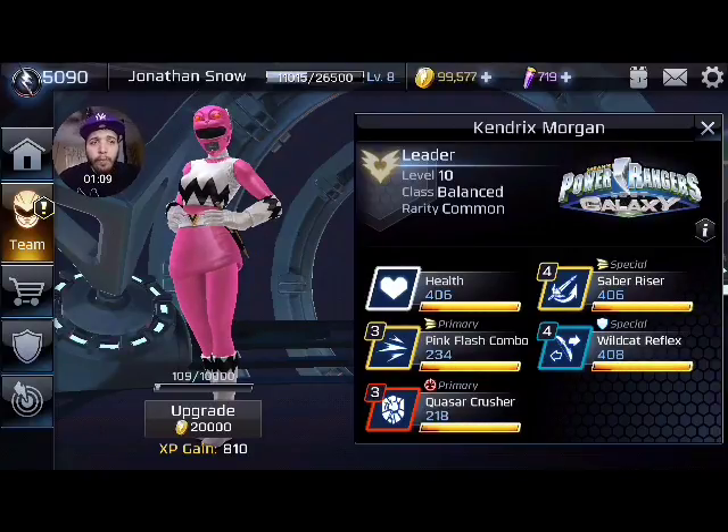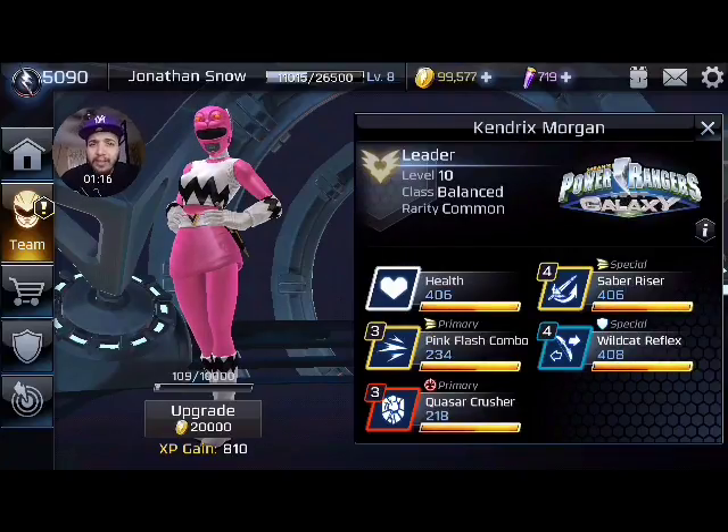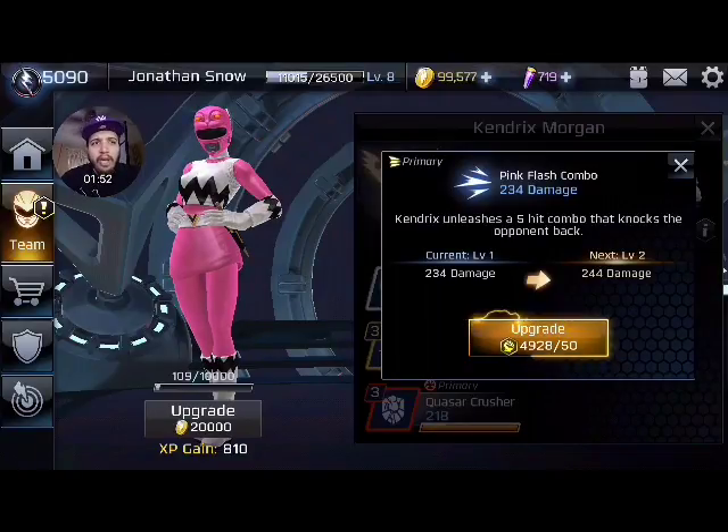Basically we're going to start off by saying: as a common character she has 400 health at level 10. That's not too bad — it's still on the low end. But at level 10 her health is pretty decent. Now, Pink Flash Combo — we're going to talk about this. One thing you need to know about Kendrix is that pretty much all her moves have combo potential, which is very fantastic.